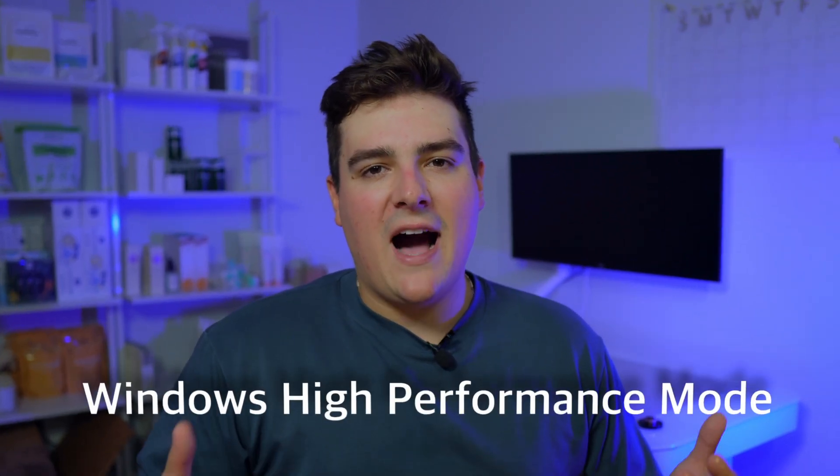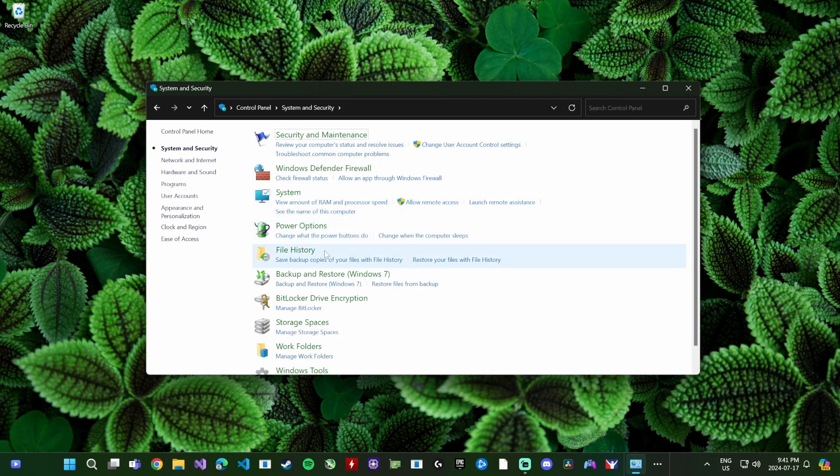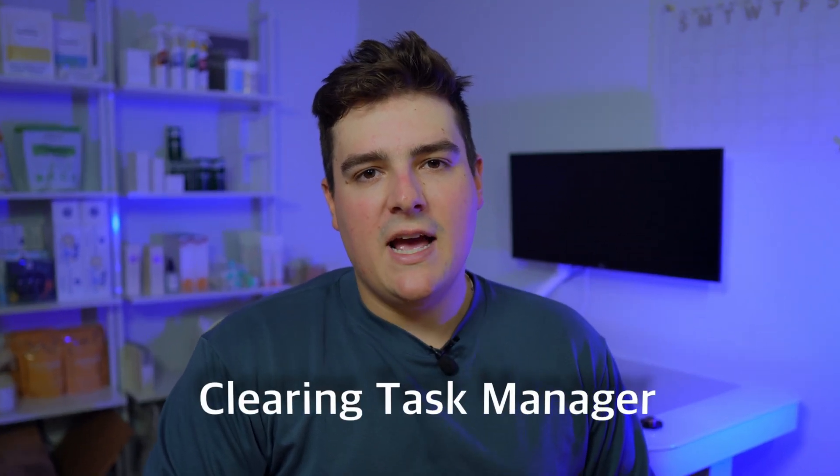The next setting to change is in the Windows operating system itself — ensuring that high performance is turned on and you don't have any weird power settings disabling the performance of your PC. We're also going to take a look at Task Manager and make sure we close any unused apps while gaming. Things like Google Chrome, Edge, and other browsers will eat up a lot of resources, especially Chrome. You would be surprised at the performance boost you'll get if you don't have 32 tabs open in Chrome.